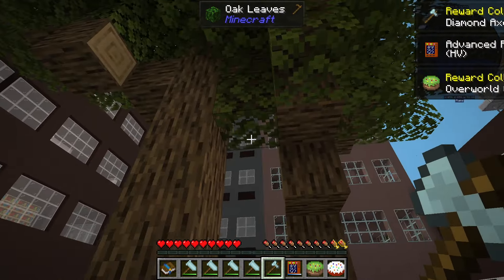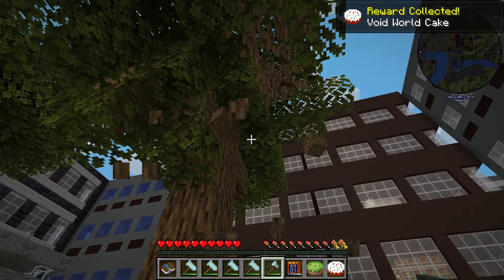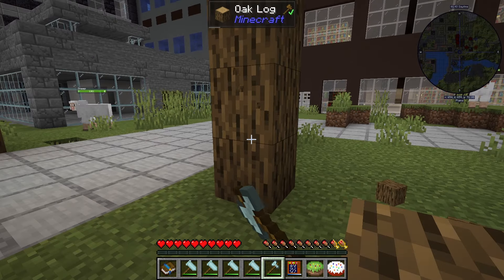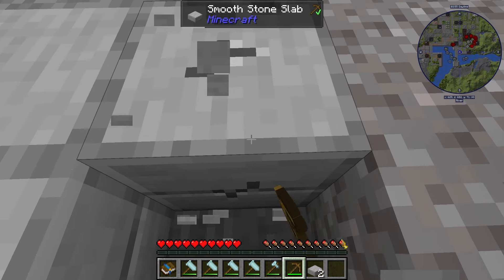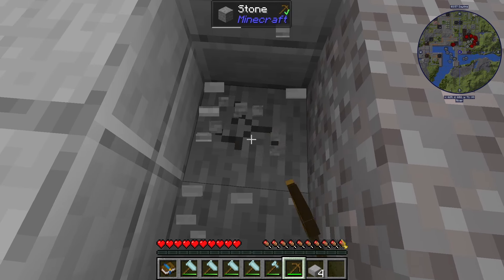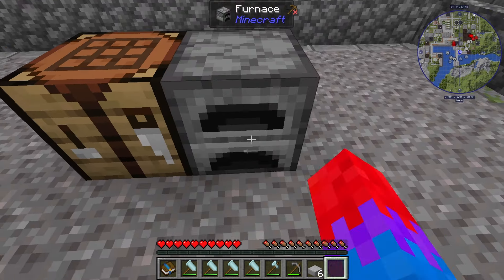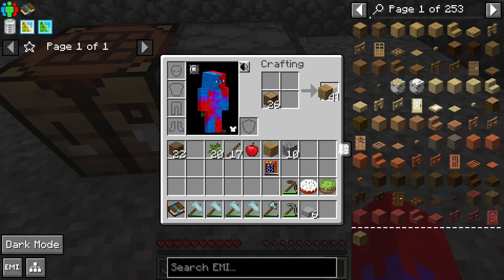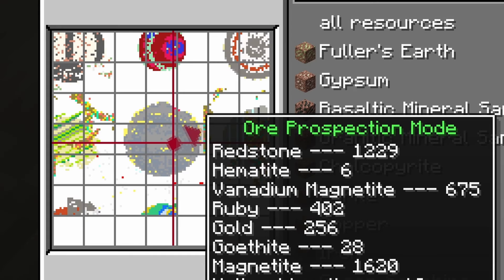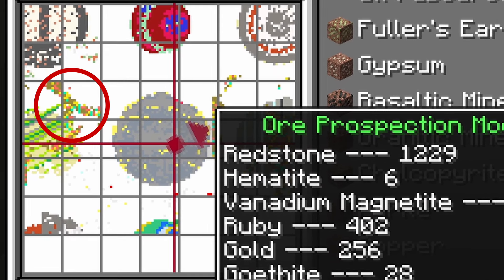Starting like any Minecraft world by getting wood. The quests gave a diamond axe extra in comparison with Gnomi Factory. And now let's gather some resources. I will use the mining hammers only on ores to not waste durability. I'm also playing on peaceful mode because I want to not deal with the monsters and food. The veins look similar to Greg Tech New Horizons, except that there are also vanilla styled veins.